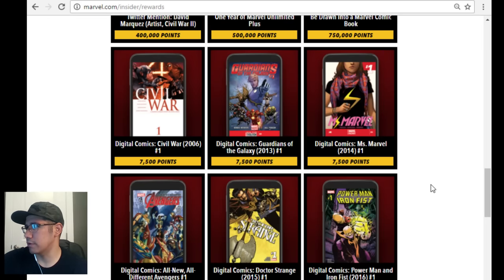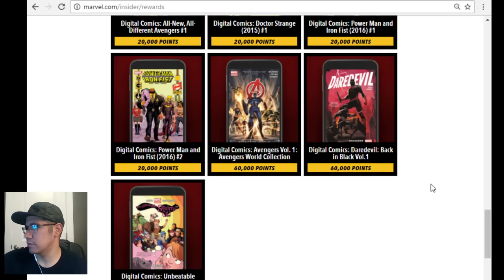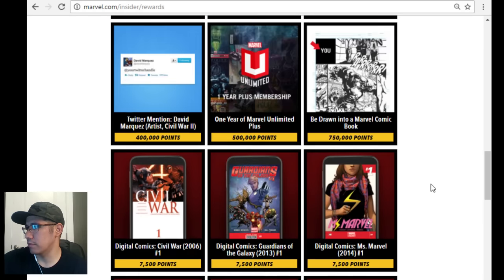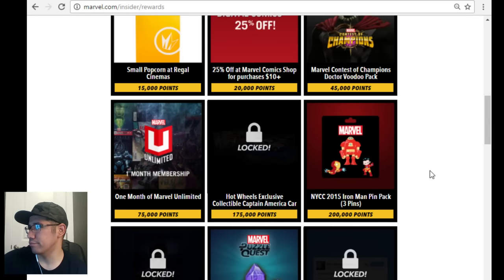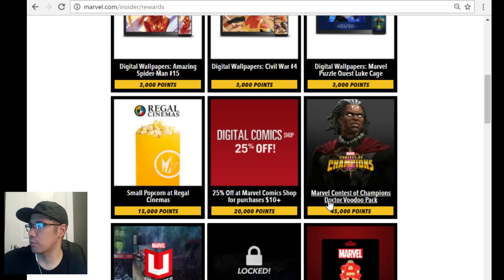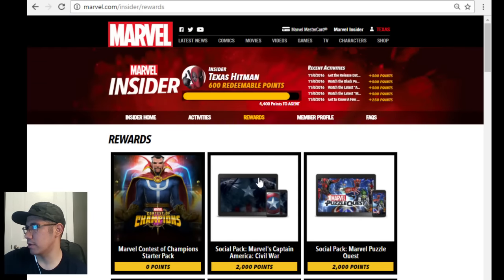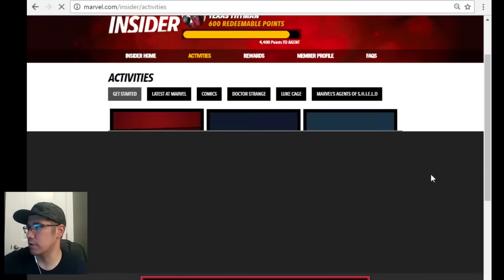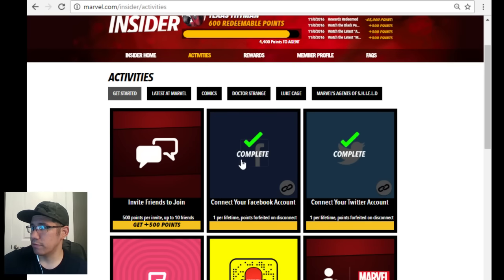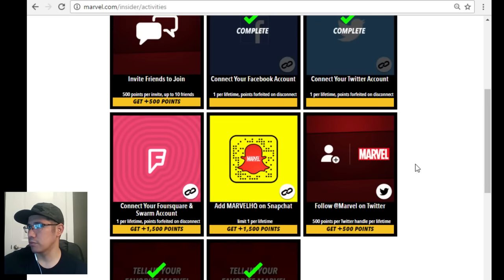Let me show you what all was available here - Guardians of the Galaxy stuff, digital comics, a Twitter mention for 400,000 points (no thanks), and one year of Marvel Unlimited which is pretty nice. You could get a small popcorn or 25% off at a Marvel comic shop. Go to Activities - this is how you get the points, and I'm going to show you something that will help you that was really frustrating me at first.